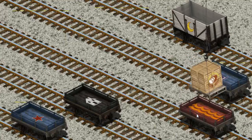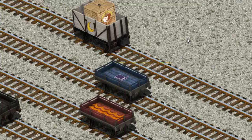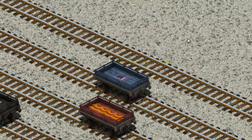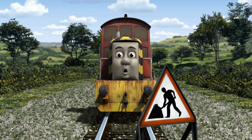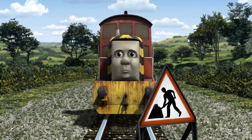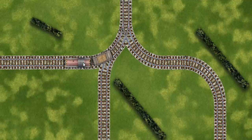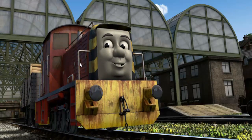Help Cranky find the white cargo car with a glitter in it. There you go! Salty went through the countryside. Suddenly, Salty had to stop. Because of track repairs, he needed to go a different way. Show Salty the track that goes nearest to the shortest hedge. All clear! Salty arrived proudly at Knapford Station. With your help, he was a really useful engine.